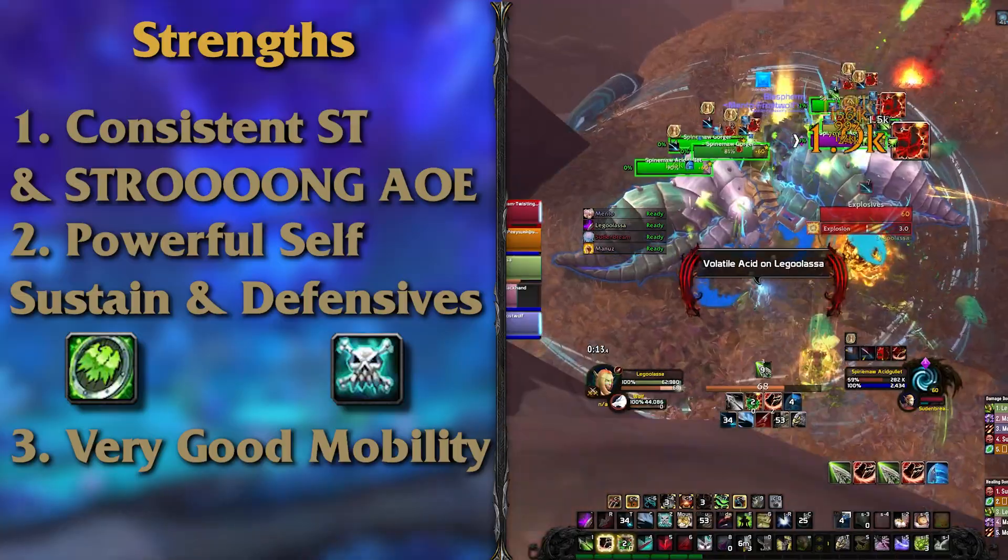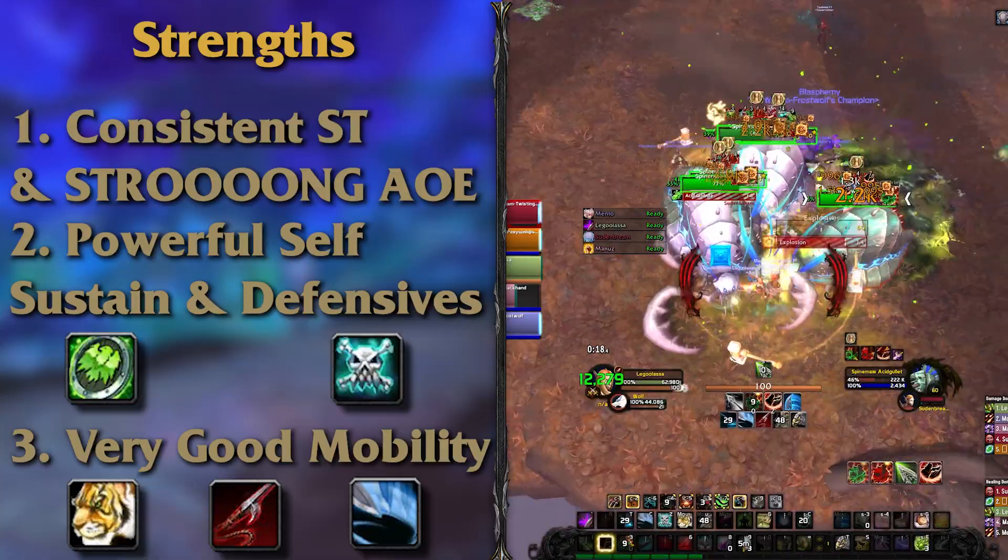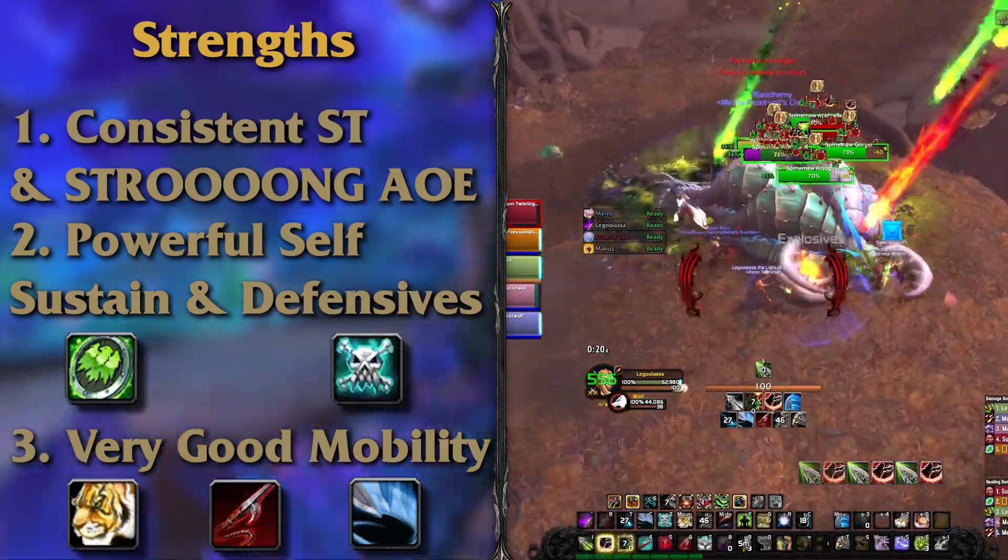Your mobility is also very good. You have access to Aspect of the Cheetah, Disengage, Harpoon, and your Cunning pet passive ability as mentioned earlier.